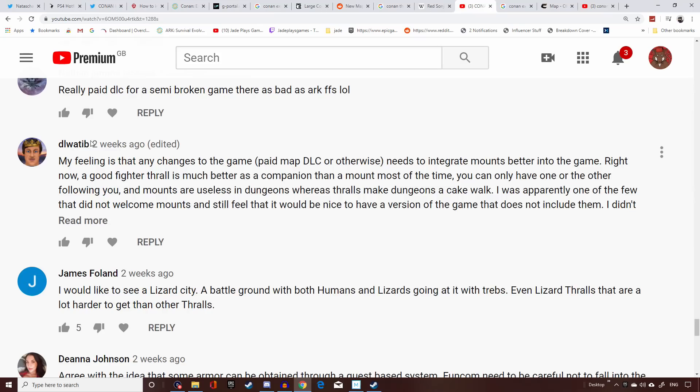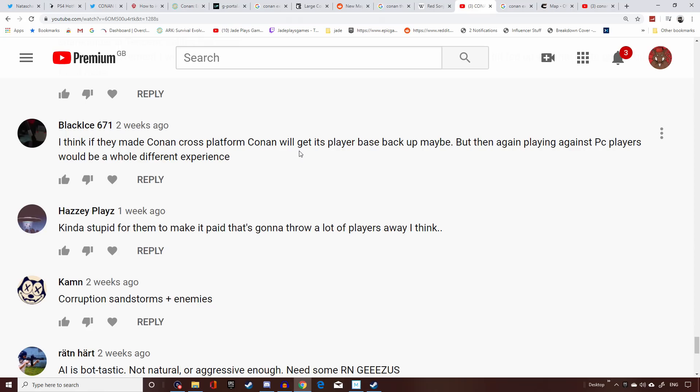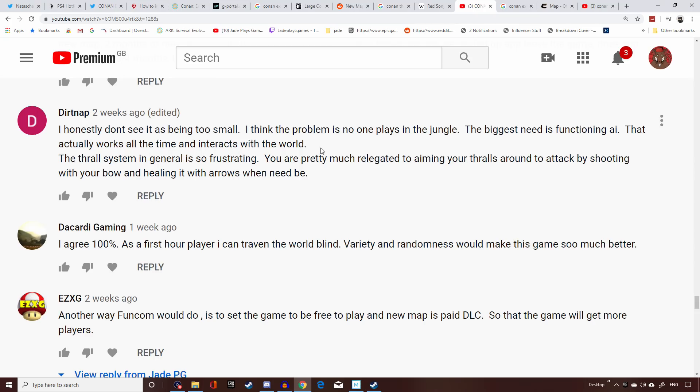DL Watib says any changes to the DLC need to integrate mounts better — you absolutely should be able to take a mount and a thrall with you. A good fighter thrall is much better as a companion than a mount most of the time, but you can only have one following you, and mounts are useless in dungeons. Definitely need to fix that so you can carry at least one thrall while riding. Black Lace wants cross-platform play — but the devs have no interest in this at the moment, as seen in the dev tracker.